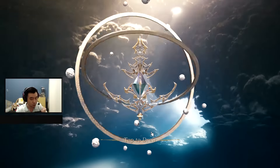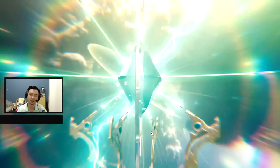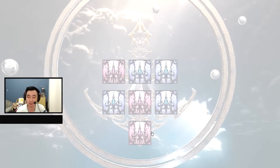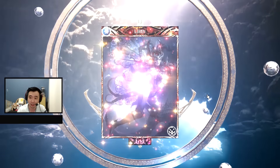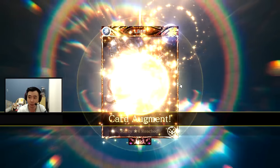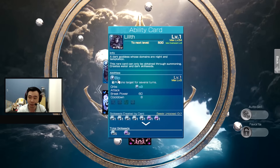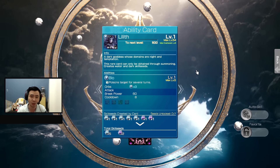Tap to draw and we go — nothing good, nothing good. Hopefully I can still get something I can kind of use. Lilith — it's a water card, four stars so kind of good. What does this one do? Oh, it's a DOT on enemies, so poison effect. Might still be usable.